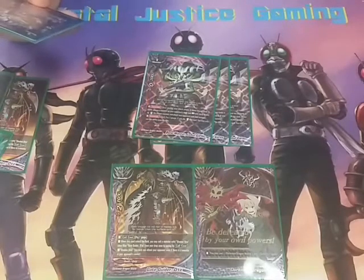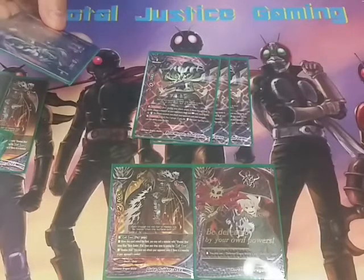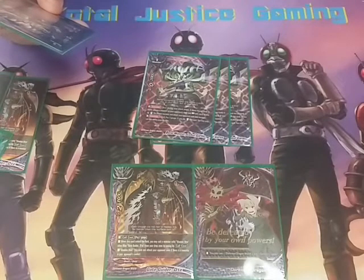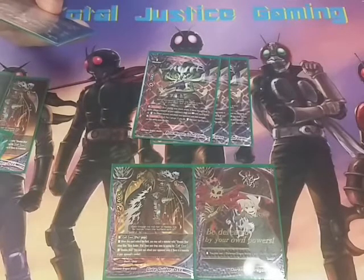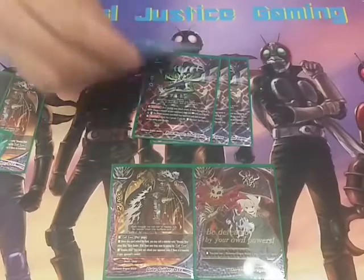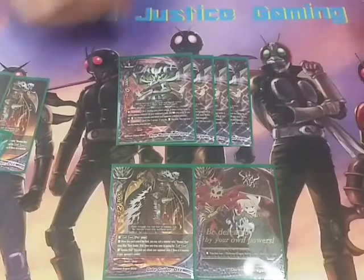He's a 0-0-2. He has two counter speed abilities. Counter: during your attack phase, if there are no cards in battle, choose a monster on your opponent's field, rest this card, and if you do, stand the chosen monster and attack the opponent with that monster — he's pretty much what that old impact is. Then counter, act, pay a gauge; if you do, stand this card. You may only use this ability once per turn, meaning you can give a monster double attack, forcing the opponent. That's really good — a very interesting card.